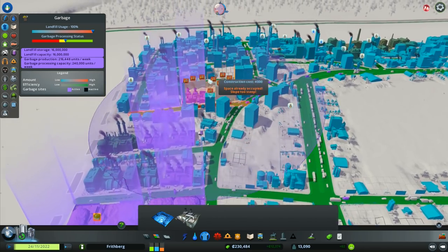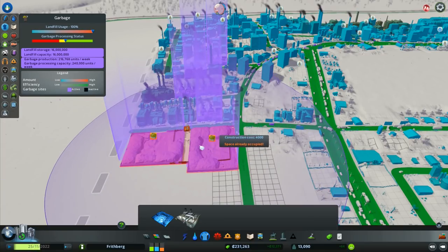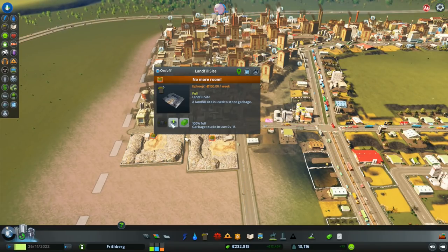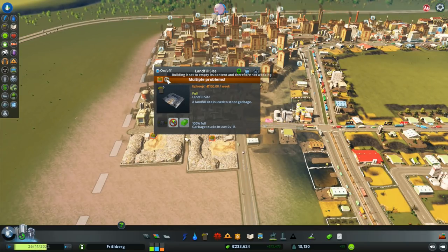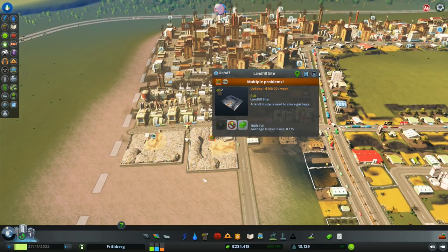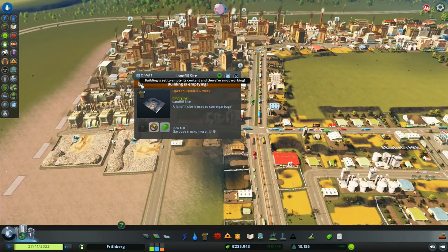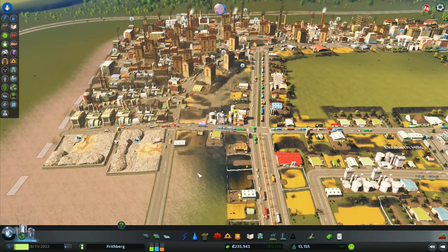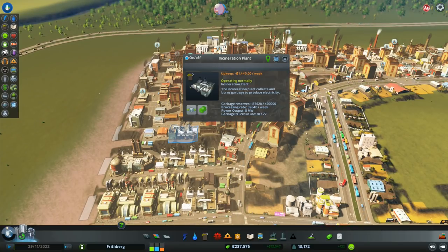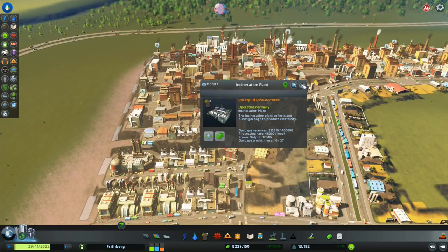Looking at the garbage overlay: landfill usage is 100%, garbage production 217, processing capacity 240. Apparently this is not very intuitive — it prioritizes going to landfill first and then the incineration plant. The advice is to have no landfill at all — remove landfill from your entire process. I want to set buildings to empty their content into the incineration plants.